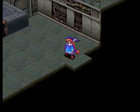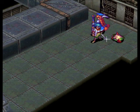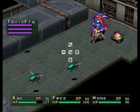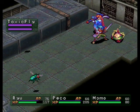Hey guys, welcome back to Let's Play Breath of Fire 3. We just unlocked door number 3 — we just put in the password at the main room here at the laboratory, and we're just about to walk through it after we take care of some toxic flies here.